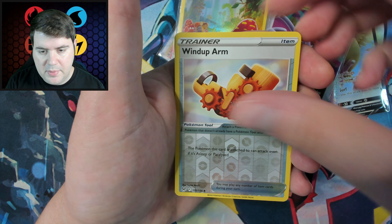Some more Trainer Gallery cards would be nice. Next pack: Pikachu, Electrike, a Goodra, and a Kingdra. Getting a lot of Dragon types. I don't feel like Goodra is a dragon — it's up there with Alolan Exeggutor for me, it just doesn't feel right. Got a Finizen, a Cyndaquil, and a Magnezone V to go with our V-Star. Only got another Ultra Rare here.